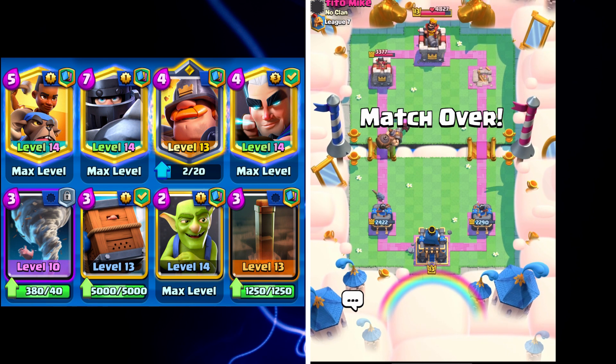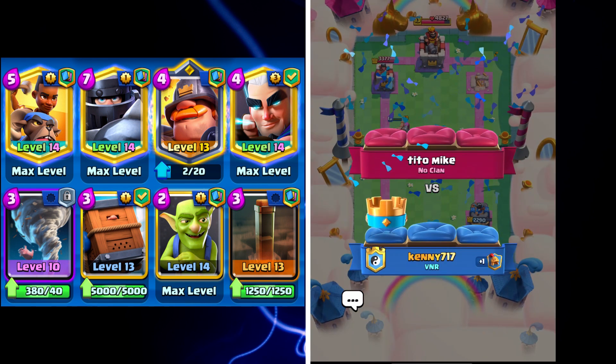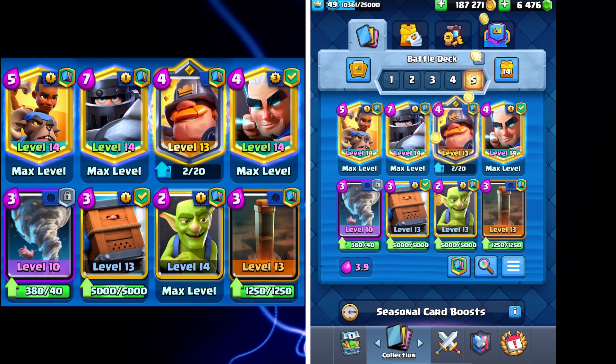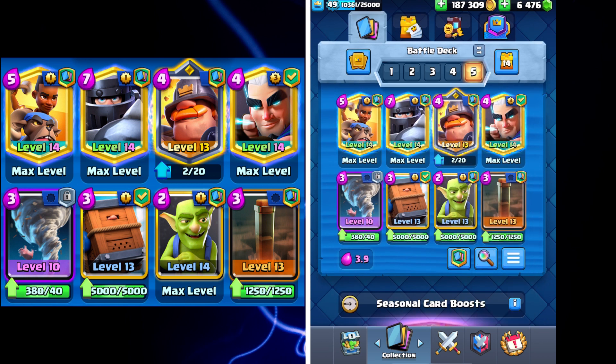This deck is super versatile. The Mighty Miner is amazing for melting any ground tanks, the Mega Knight is great for swarm, Royal Delivery is great for swarm, the Ram Rider is amazing to charge through and do a ton of damage to your opponent's tower, and of course Earthquake takes out any Cannons, Teslas, or buildings your opponent may have. If you like this video please like, comment, subscribe, give this deck a try, let me know in the comments what you think, and I'll see you next time.